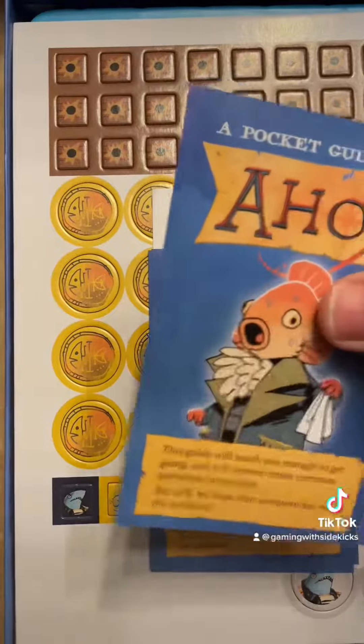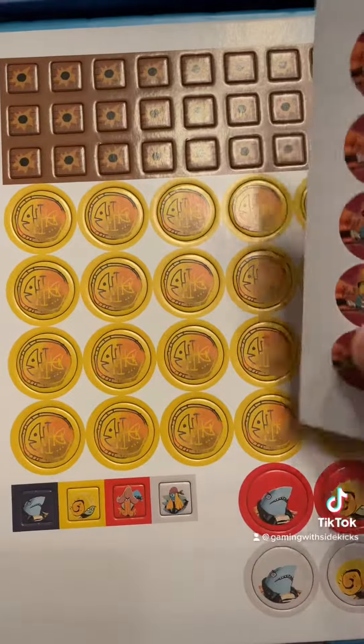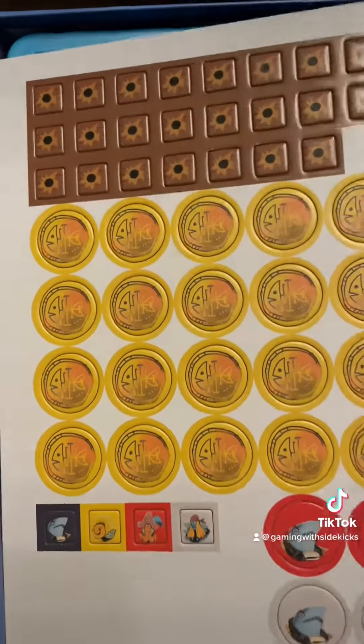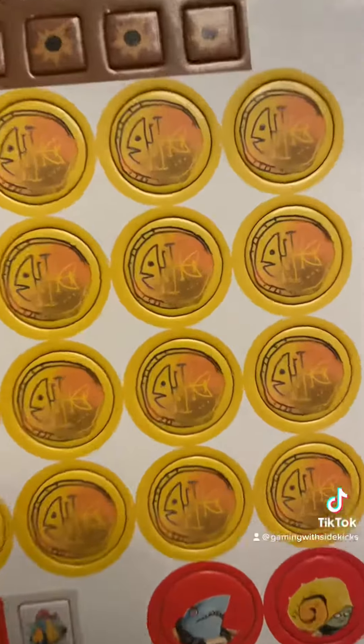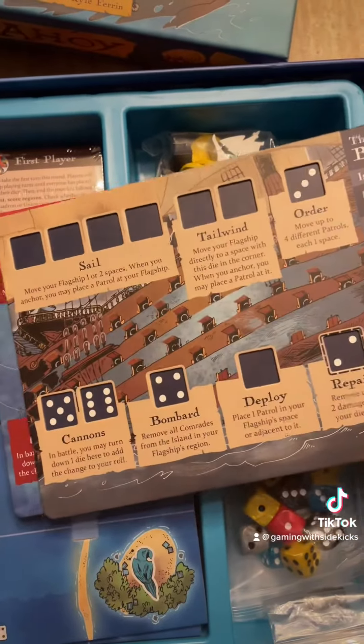Captain's pocket guides — how perfect is that? Some stickers, all the cool looking little components, player aids, game boards. Similar to some other games, these are asymmetrical groups.